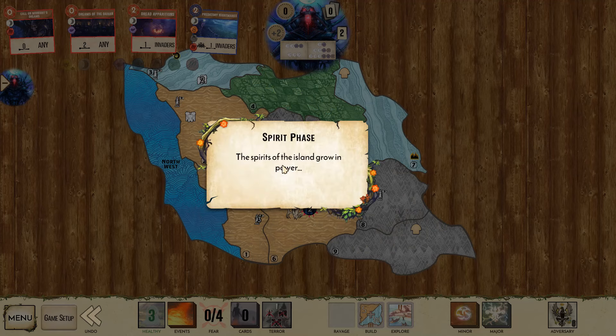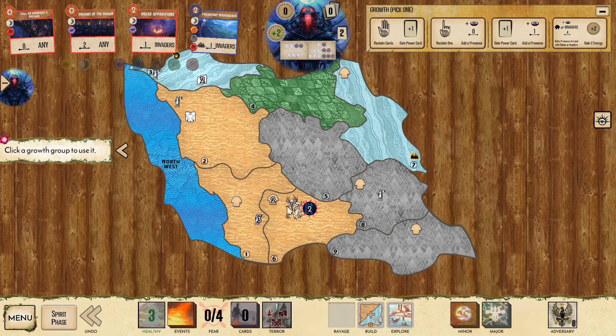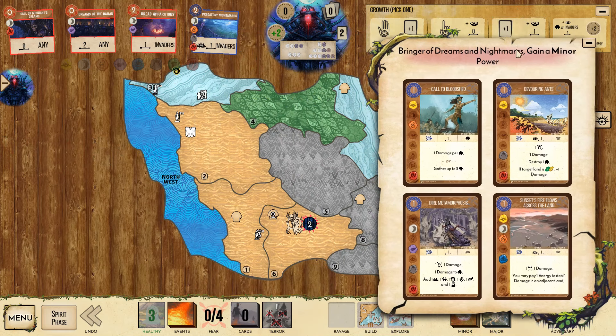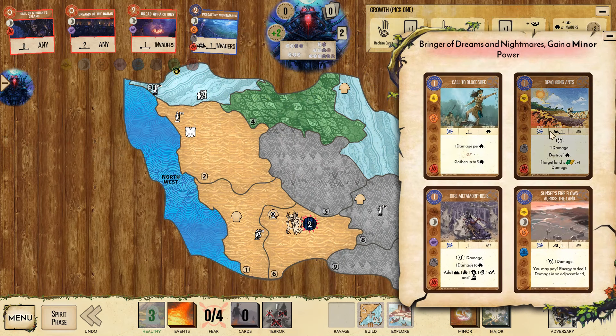Alright, so I randomly rolled into the Northwest board with Brandenburg Prussia. Sand and Wetlands starting off pretty aggressively. We're starting on a pocket, and that's pocketed too. We could just play Predatory Nightmares here, maybe defend it, and that would put us in a decent starting position. A good defend card could also be used here. Devouring Ants — any kind of damage I like to take, so you can just produce more fear.